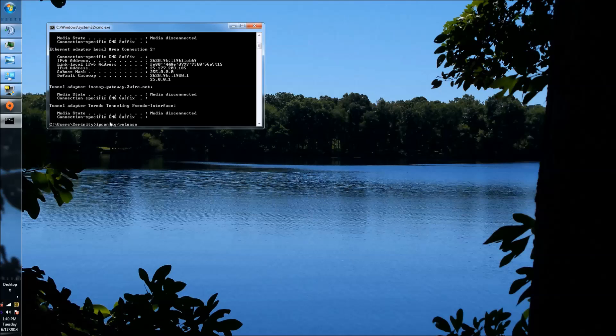Hit Enter. What this will do is release your IP. You hit it once, and if you're connected to the internet you're going to lose it for a second, but don't panic. Now after releasing your connection, do IPCONFIG forward slash RENEW and hit Enter.